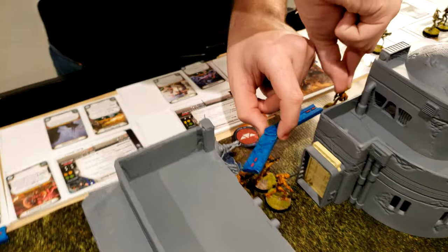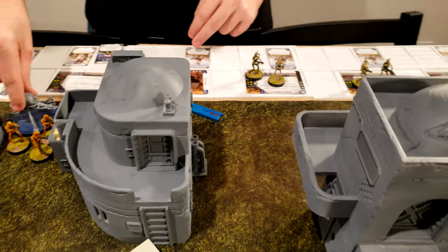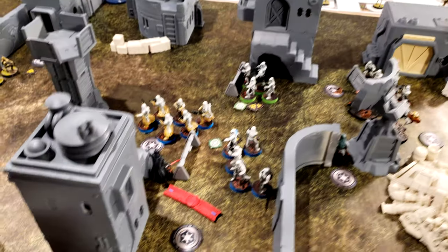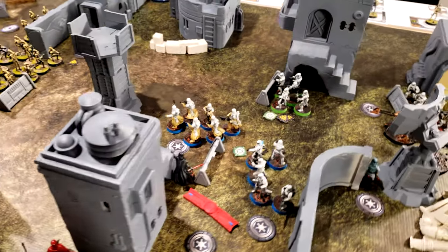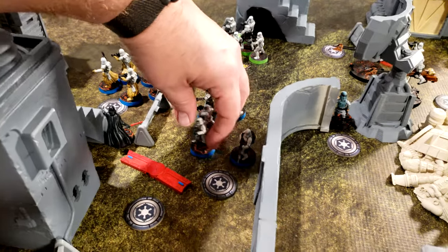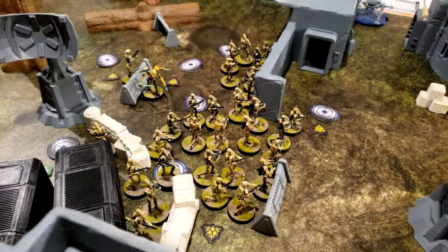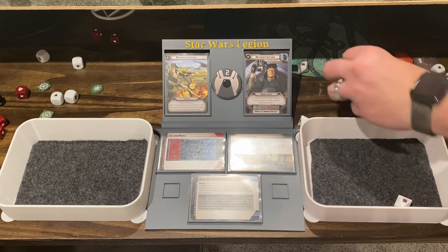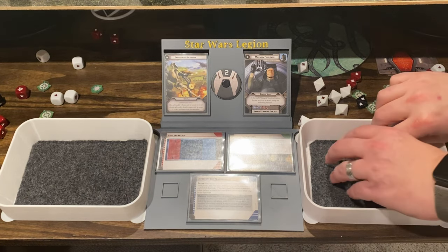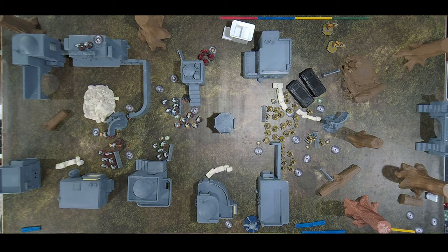The BX droids move right up to the building and hide along the wall. The blue stormtroopers rally, scoring both suppressions off — very brave. They move up to cover and shoot at the B1s here. It's a critical hit — but cover blocked it — just one point of suppression.